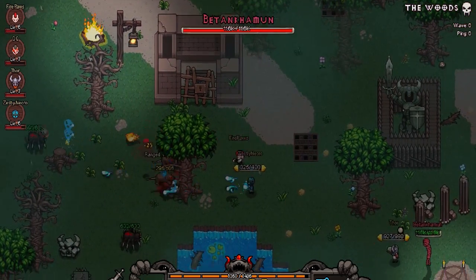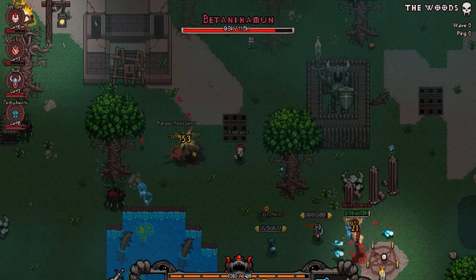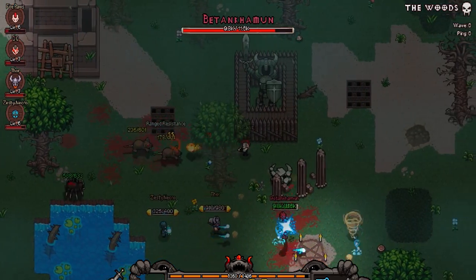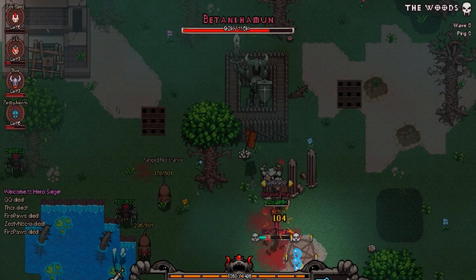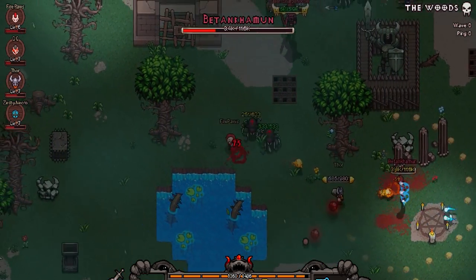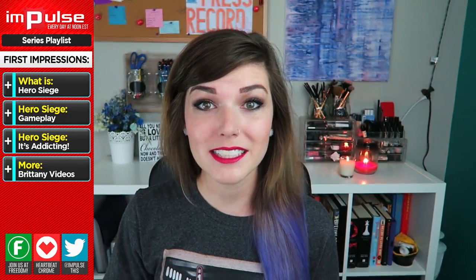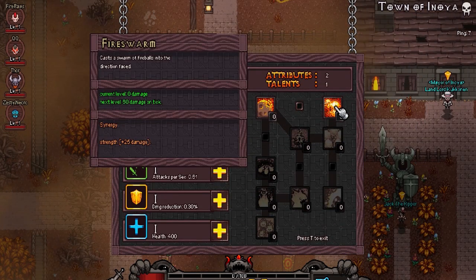Hero Siege is a side-scrolling roguelike RPG game that is adorably pixelated and so much fun to play with up to 4 of your friends. It is a wave-based game where you fight off hordes and hordes of enemies in order to fight off a boss on every interval of 6 waves. There are dungeons and crypts that pop up to let you fight in for special loot and gear. You also have talent and spec trees that use points to level up and get super special talents.